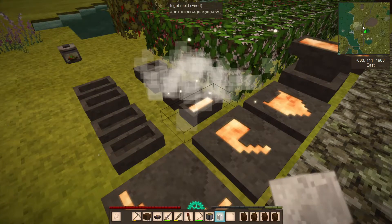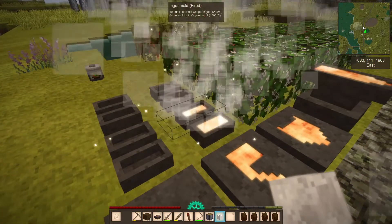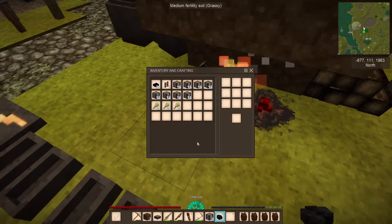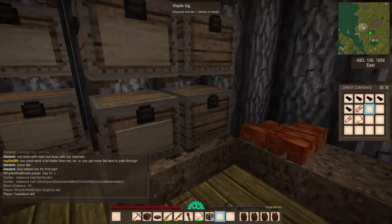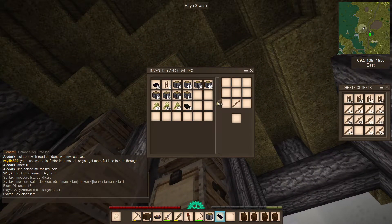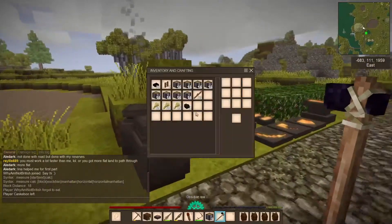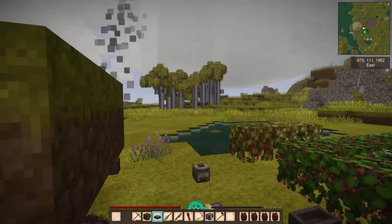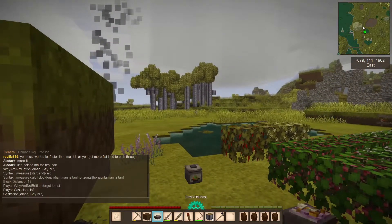We will want the rest of it just to go in ingots. We'll place that down there and grab our charcoal that we didn't use out. Now we have to get an axe. We'll make an axe and some sticks. And while I'm thinking, just eat some of this.